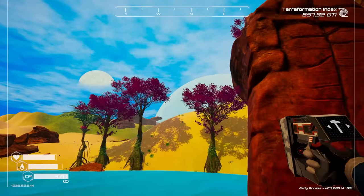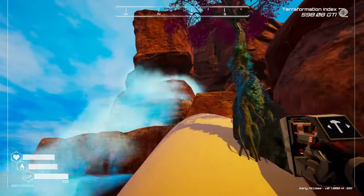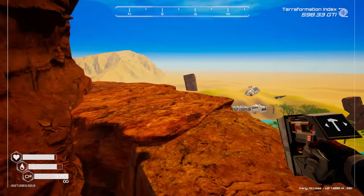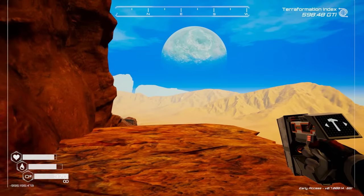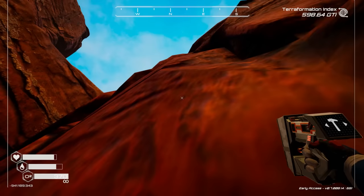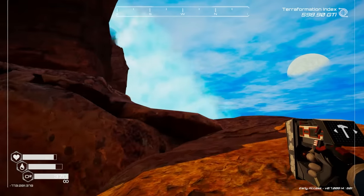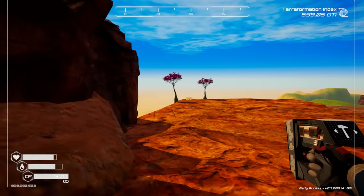I saw in the Discord that someone said they crawled up the old waterfall here and found some pulsar quartz up there - I don't think there was a golden chest though. So I'm going to go ahead and grab those. If you're new to the game, I highly recommend... hold on, there's definitely an easy way up here. Let me see if I can just go up this wall - yeah, I sure can. Okay, we've got a waterfall here - beautiful water. Oh my god, there's a golden chest!